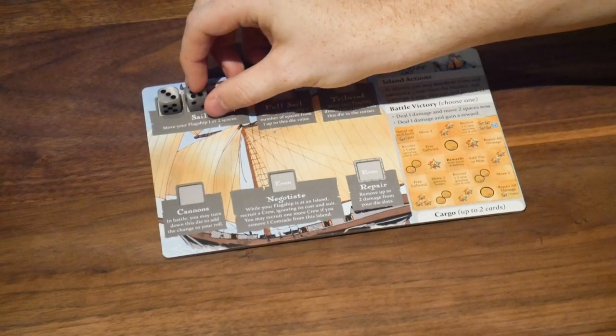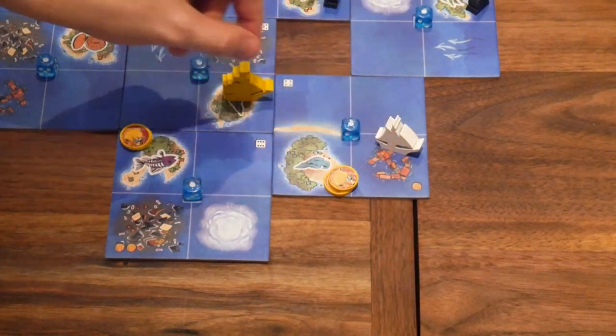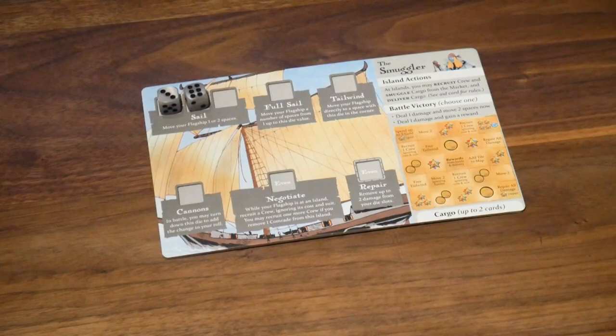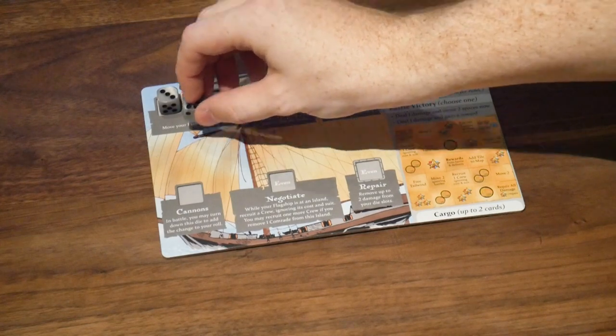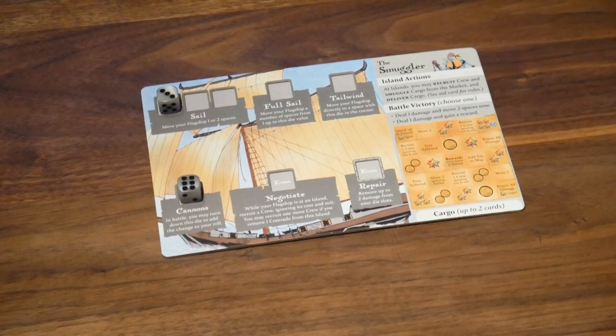Use harbors to load your cannons so as to prioritize constant movement. Because you should prioritize constant movement and momentum, we recommend that you don't waste an action loading your cannons. As a smuggler, combat does not help as consistently as it does the aggressive factions. Yes, there is the possibility of a reward, but at the cost of halting your momentum. If you do need cannons, a great way is by anchoring at a harbor to reallocate a die to your cannon slot — this allows you to take a move action and still be prepared for a fight.